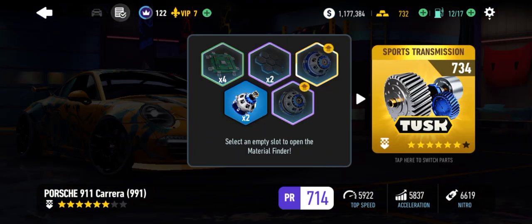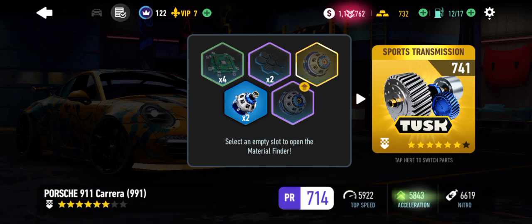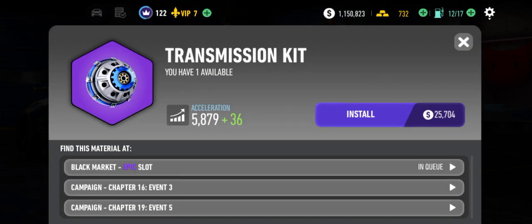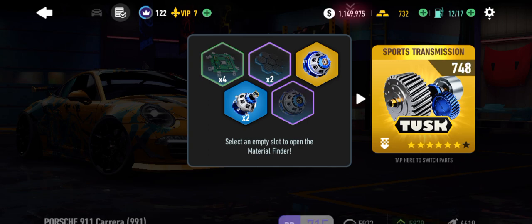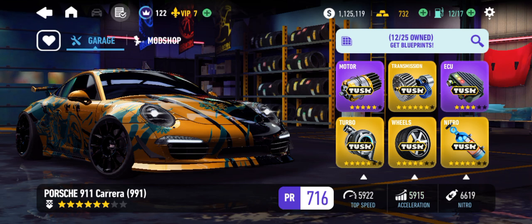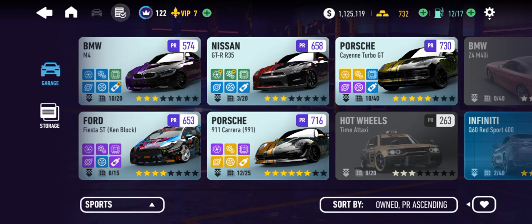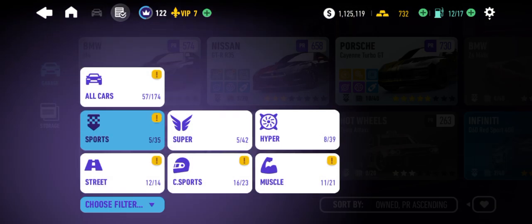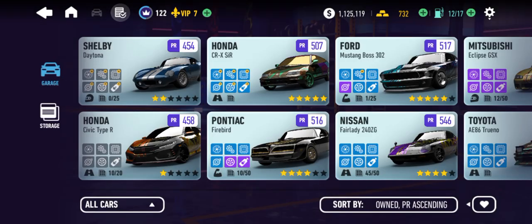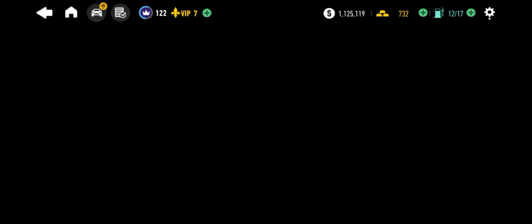Sports — transmission. We have this core to add, we also have this kit to add — and bada bing bada boom. Now I'm also going to do something I normally don't do, and for that we need to hop out of the garage and into the black market. I have all this money and normally I don't splurge, but today is a different day and that's exactly what we're going to do.